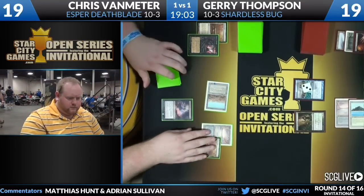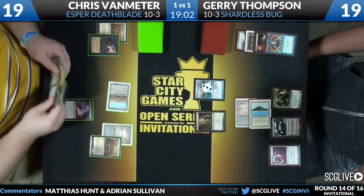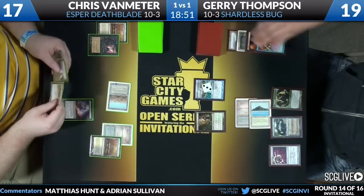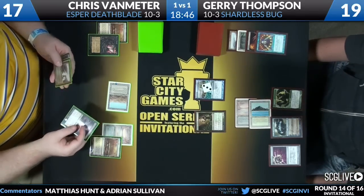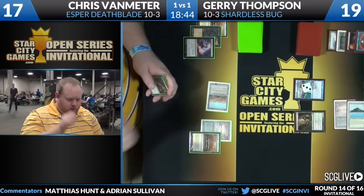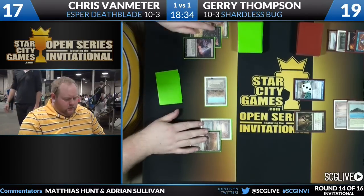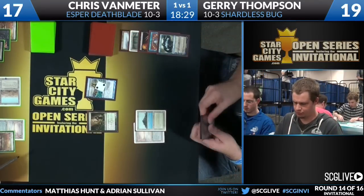Jerry's still in the game but it's difficult. Thoughtseize from Chris Van Meter follows up the Hymn — excellent follow-up. Jerry's remaining hand: Jace, Tarmogoyf, and Nihil Spellbomb. Chris Van Meter knows there's a hidden card on top of Jerry's deck and wonders how much moxie Jerry had — was he good enough to hide the fourth land for Jace? Chris decides not to take that risk and takes Jace the Mind Sculptor.